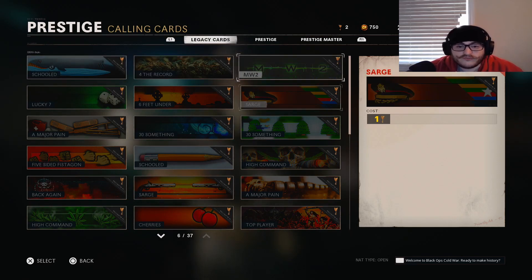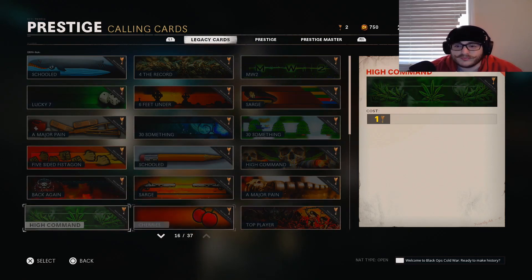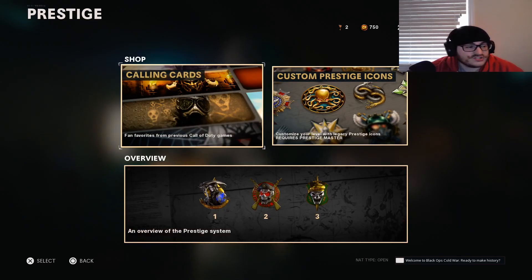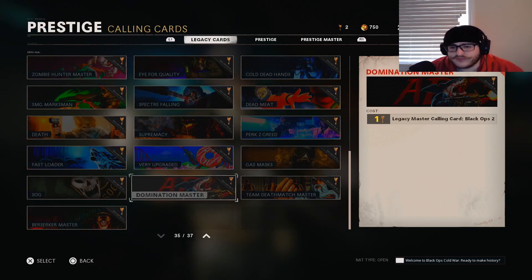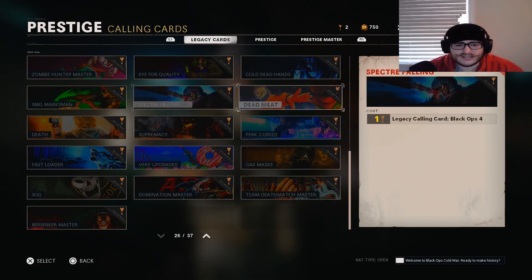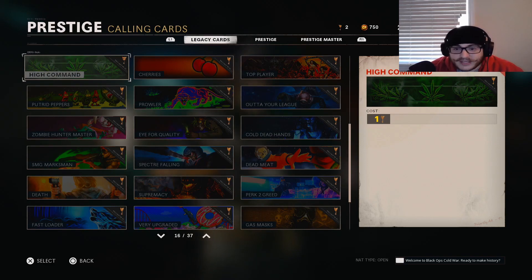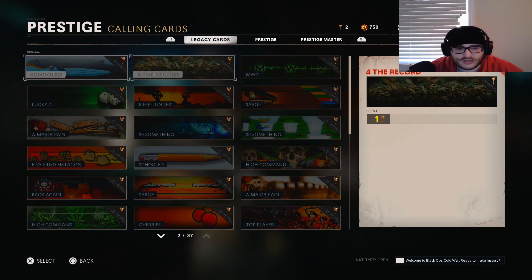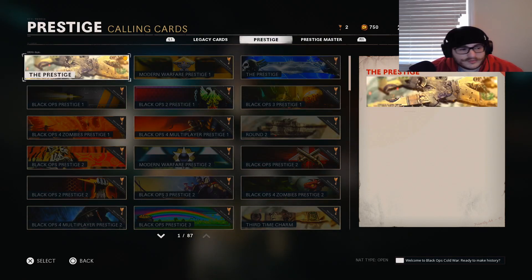In the legacy calling cards section you can see: Schooled, For the Record, MW2 Sarge, Six Feet Under, Lucky Seven, and Major Paint — all from MW2. Every single one of these is from MW2, which is actually really sick. There are also cards from MW3, and I'm super hyped about this.